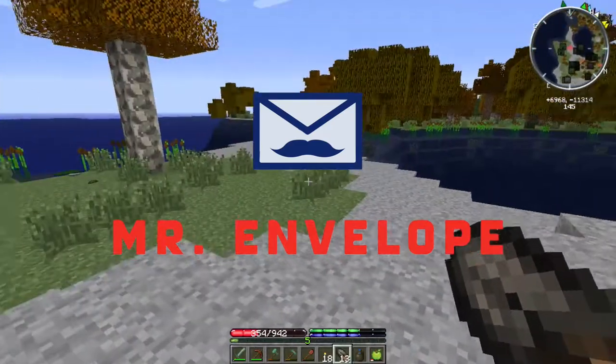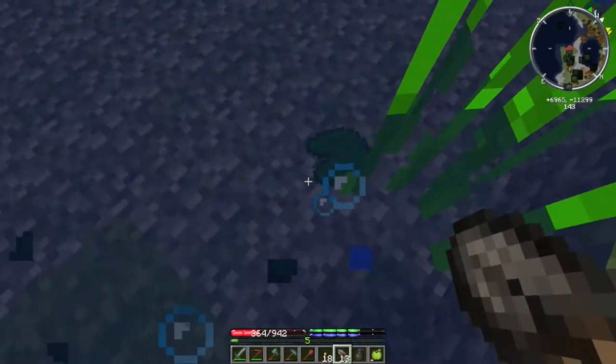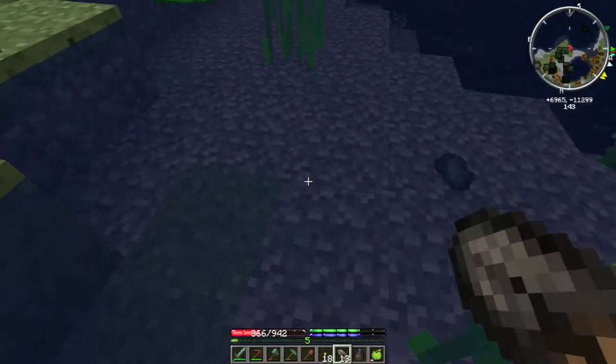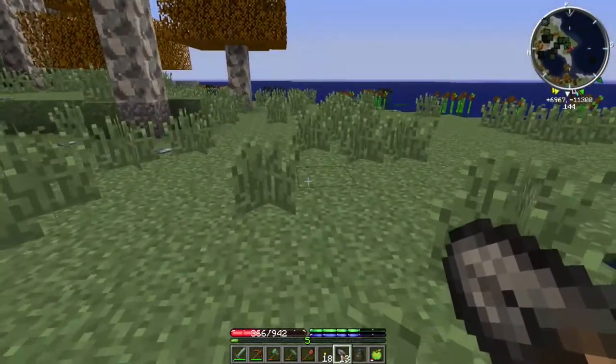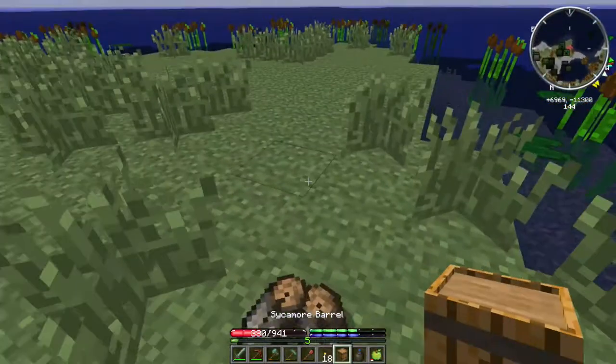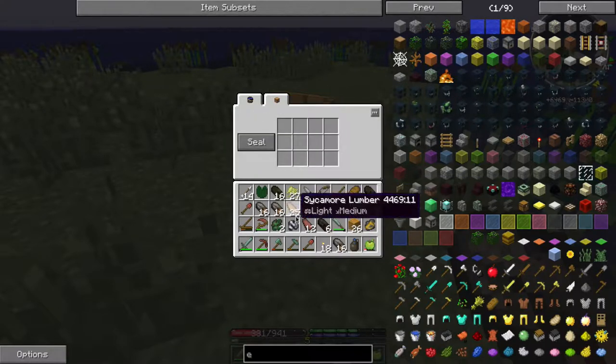Welcome back everybody to another episode of Terra Firma Craft. I am Mr. Envelope. I've been out doing some exploring - we're gonna get rid of that galena for a second. Long story short, I tried to go past the basalt area because I was thinking I wanted to find some more basalt stuff. Didn't find any of that, but I did find a new wood type: hickory.